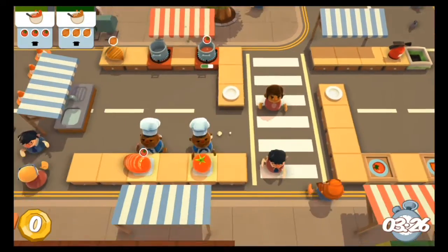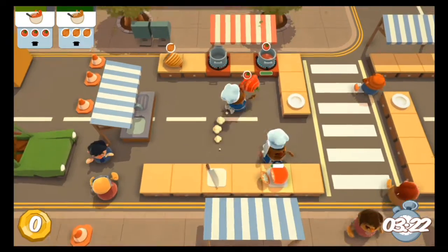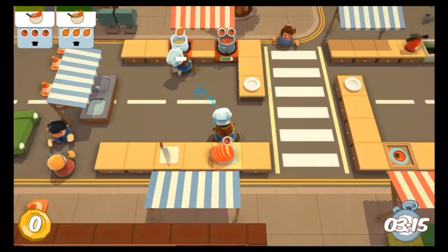Hey, what's up everybody, Justin from GSL here, your favorite voice from the internet, and we are back in Overcooked with the Overcooked achievement. For this achievement you just want to start a fire and then put it out with a fire extinguisher.